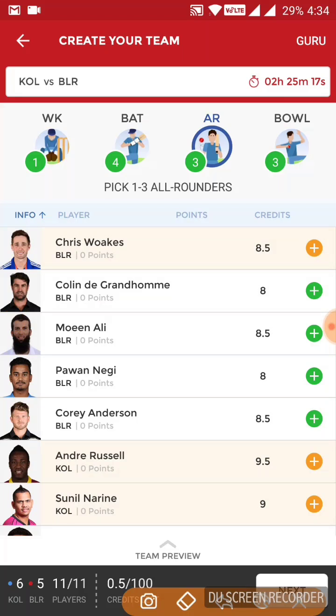In the all-rounder section, I think Colin de Grandhomme and Chris Woakes will start, because their other options are Moeen Ali and Pawan Negi, and Corey Anderson, who they added later due to injury to Nathan Coulter-Nile. Corey Anderson has not been involved in international cricket for a long time, so I'm not sure about his form and fitness. With two good international spinners available in Washington Sundar and Yuzvendra Chahal, I don't see any need for another spinner. Therefore, Pawan Negi and Moeen Ali's chances of starting are bleak, meaning they go with Colin de Grandhomme and Chris Woakes to balance the team. Chris Woakes can be a trump card here because of the swing available on the newly laid Eden Gardens pitch, and he can also bat and contribute valuable points.